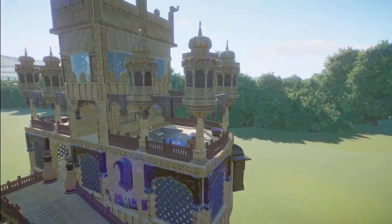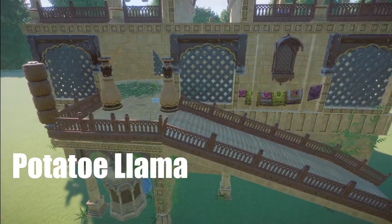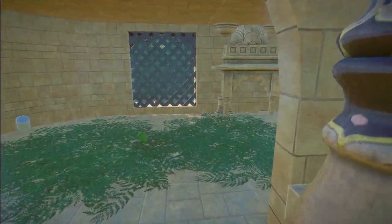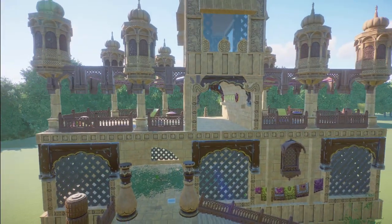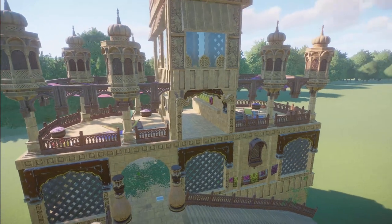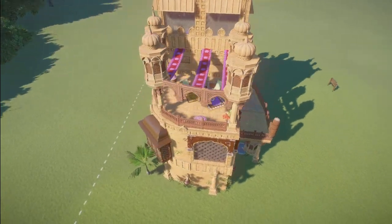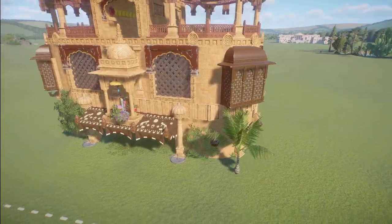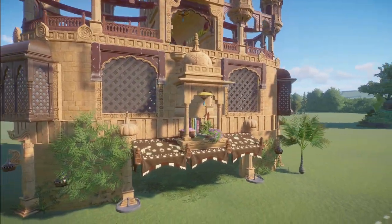We have a piece here made by Potato Llama. They call this Camel Shelter with train pass-through. Bring this into your zoo for right around $17,000. What a really pretty piece this is. Thank you so much for sharing this with us.